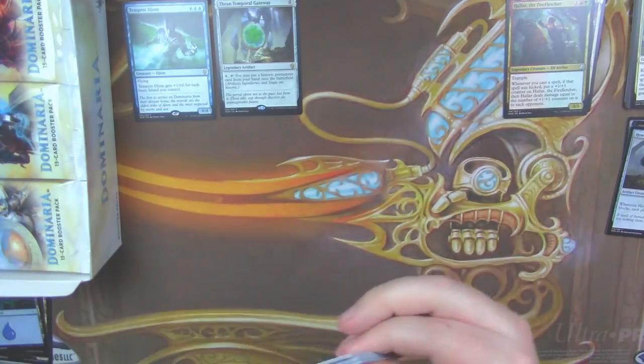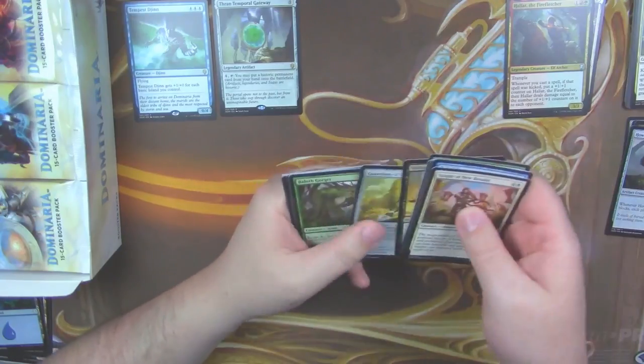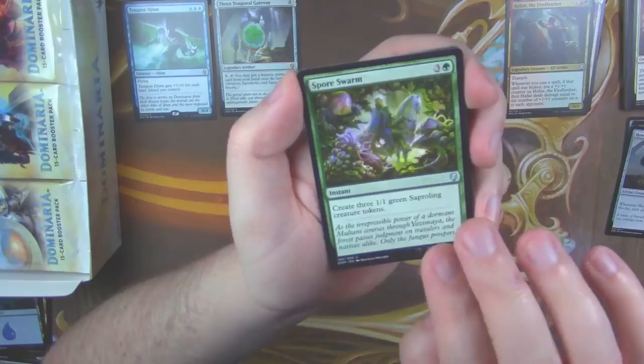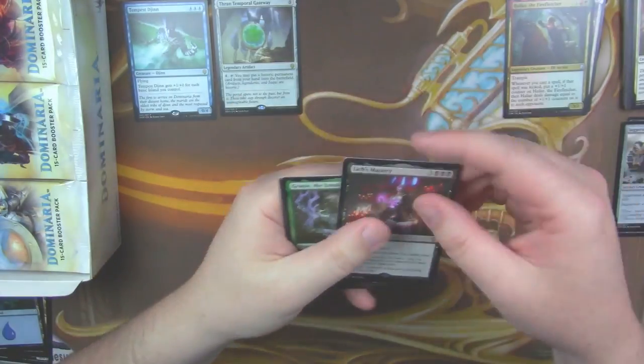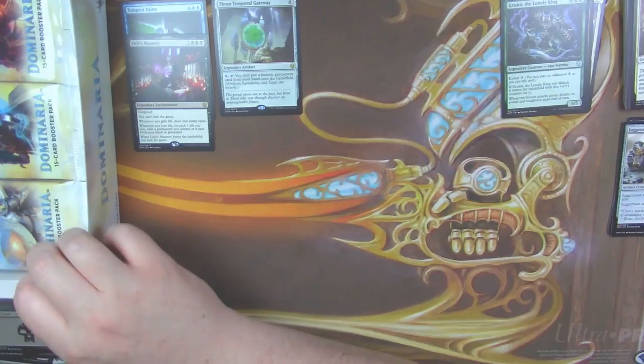I think we'll go across and down this time. Maybe I should have taken all the packs out of the box — just give me a little more space to work with. Spore Swarm. Juggernaut. And a Lich's Mastery as our rare. And we got a Grun the Lonely King.